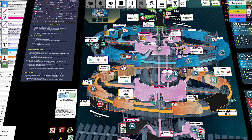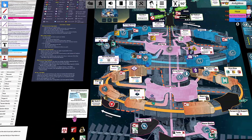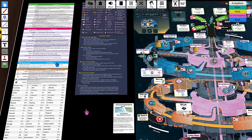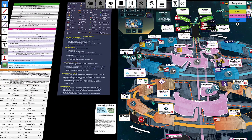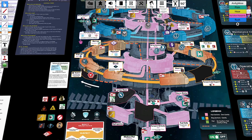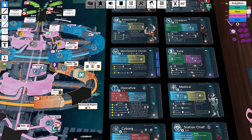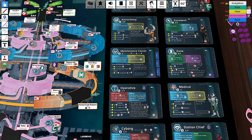There are also system actions, which have been renamed to console actions — keep that in mind. System actions can only be done in a place with the system icon — the mainframe, the security station, the digital assistant, or anyone with hacker. There are three system actions in this game: one turns the jammers on and off, one does hazard suppression to extinguish fires and gas, and one allows you to add locks to corridors.